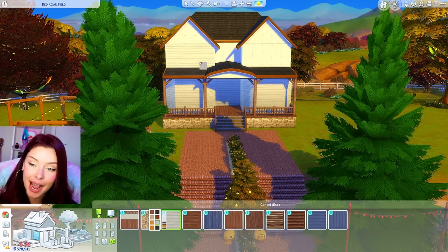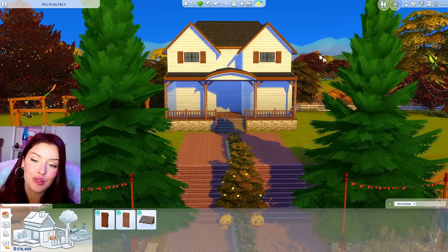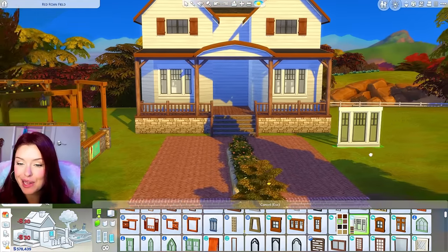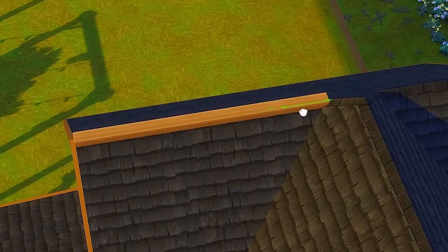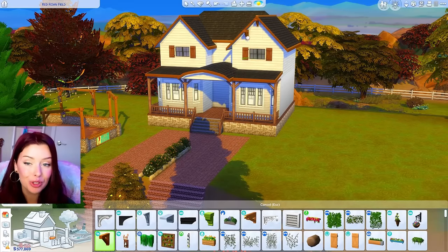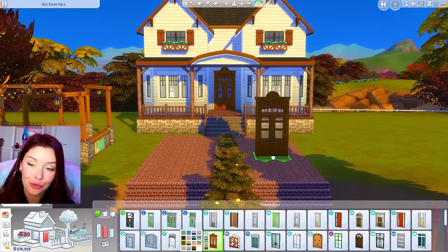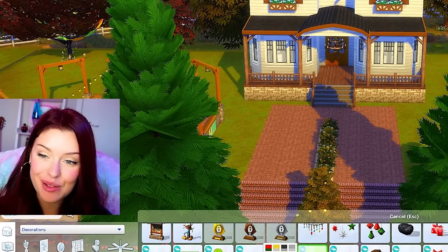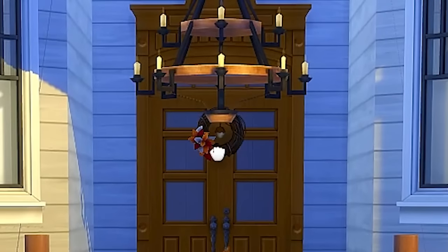So far the house is looking good. I'm adding white siding from Horse Ranch and using Horse Ranch windows for the top with some shutters from Horse Ranch as well. On the bottom, I want to use windows from Seasons — they have the same swatch so they're going to work. Up top, I'm adding roof details from Cottage Living and corbels from Seasons, plus window boxes. For my front door, I'm using one from StrangerVille. We're adding a big chandelier out front, and I think I should add some streamers going along — I've added them literally everywhere else, so they could be cute on this house. We could also add a fall wreath on the door.